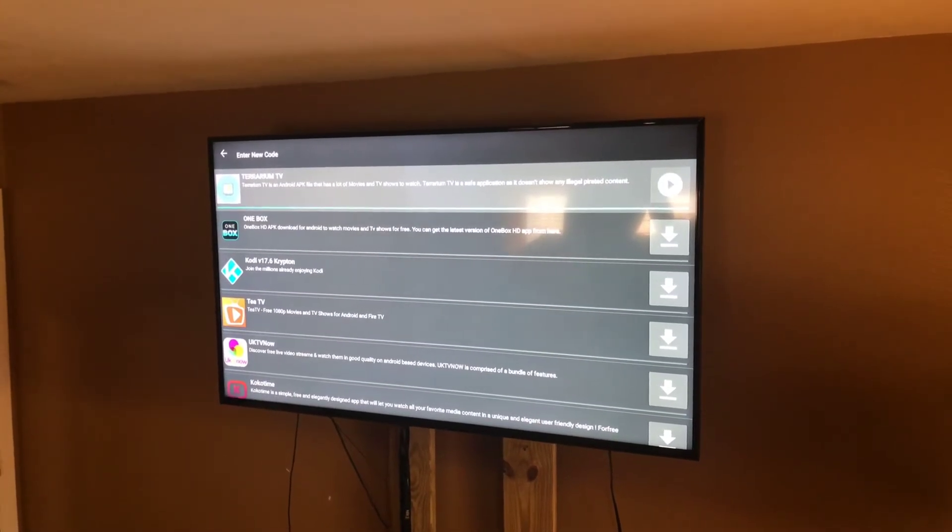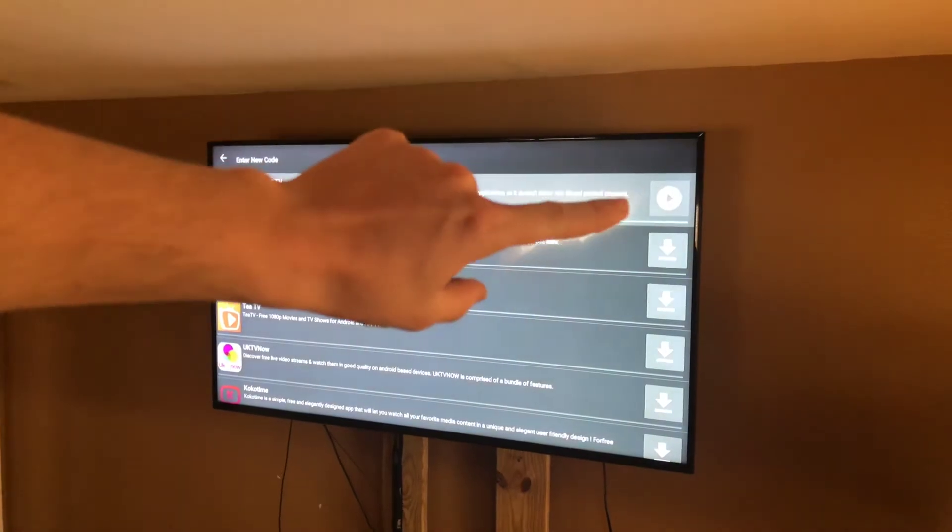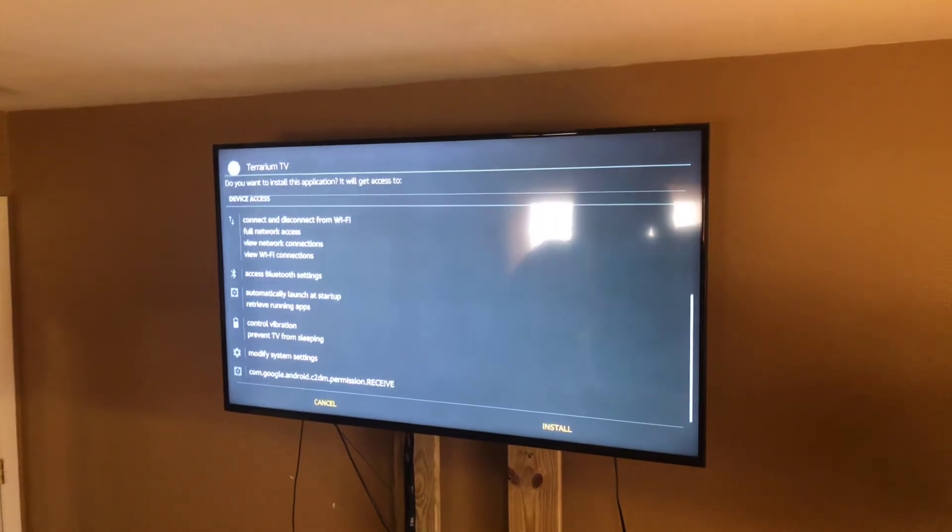It's done downloading — you can see the play button right there. Click on that, then go down and hit Install. It's called Terrarium TV, as you can see in the top left of the screen.